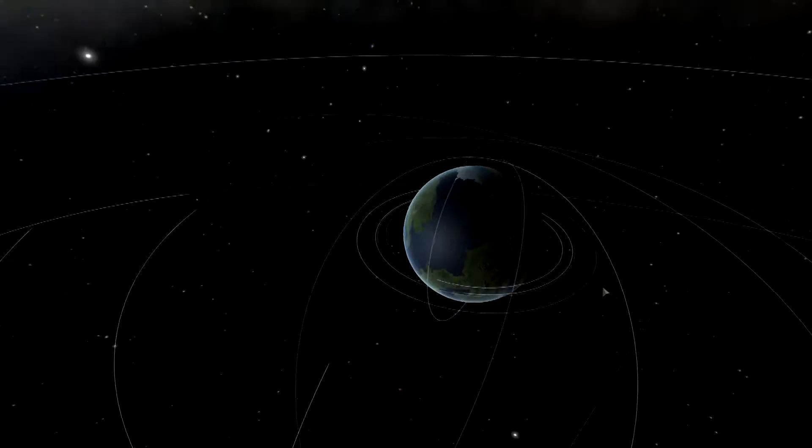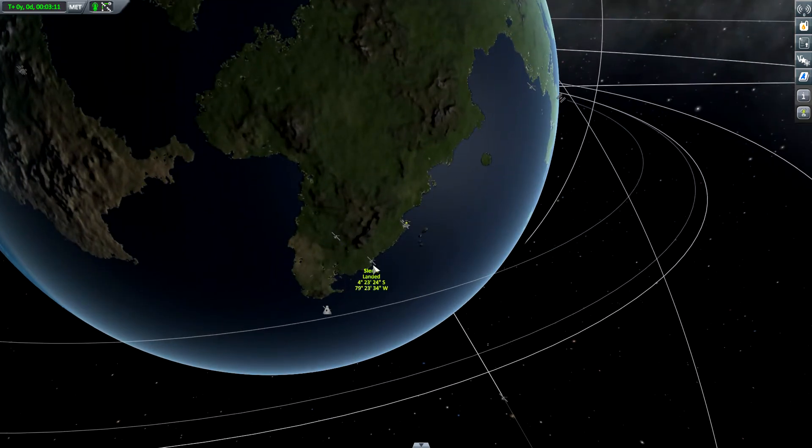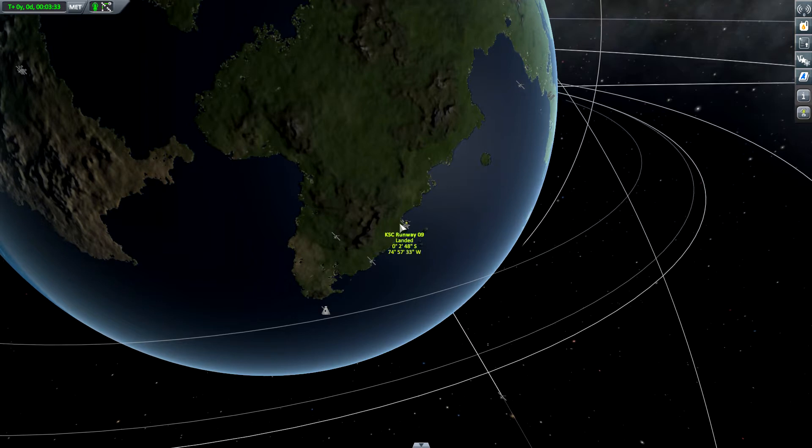Today I'd like to demonstrate how my navigation points work. I showed you them in the last episode and already explained them as I placed them. Now I'd like to take off from the Kerbal Space Center, fly over to Whiskey, then continue to Sierra, and from Sierra return to KSC Runway 09 and land back on the runway. So this is today's mission.